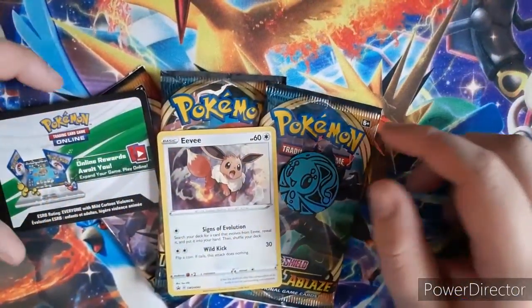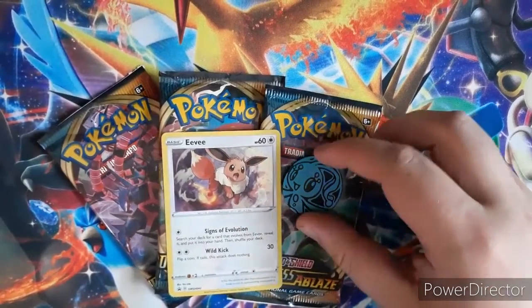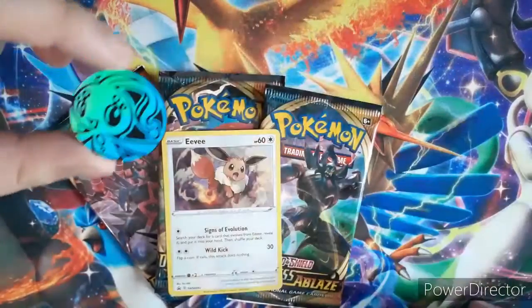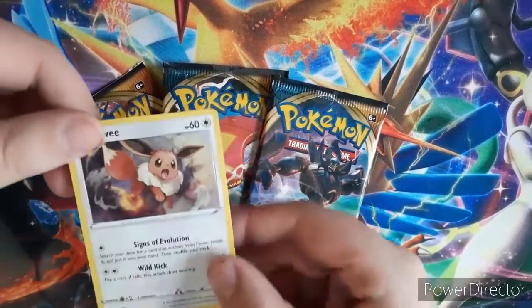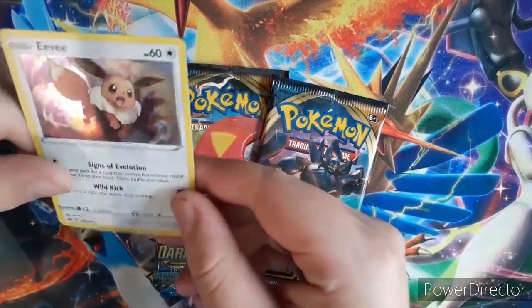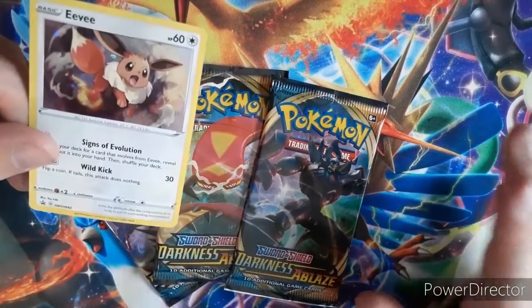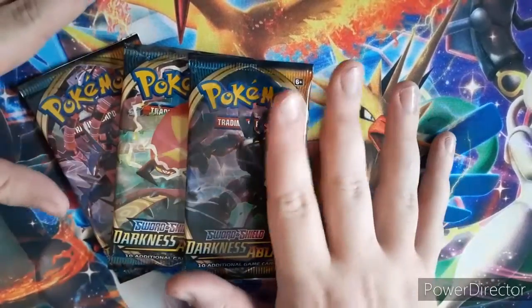Okay, here's everything you get. I'm keeping the code card for myself. We get a, I believe it's a Fion coin, and an Eevee Holographic promo, which I'm trying to collect all the promo cards right now. Cool to get another one for the collection. And we get three booster packs.